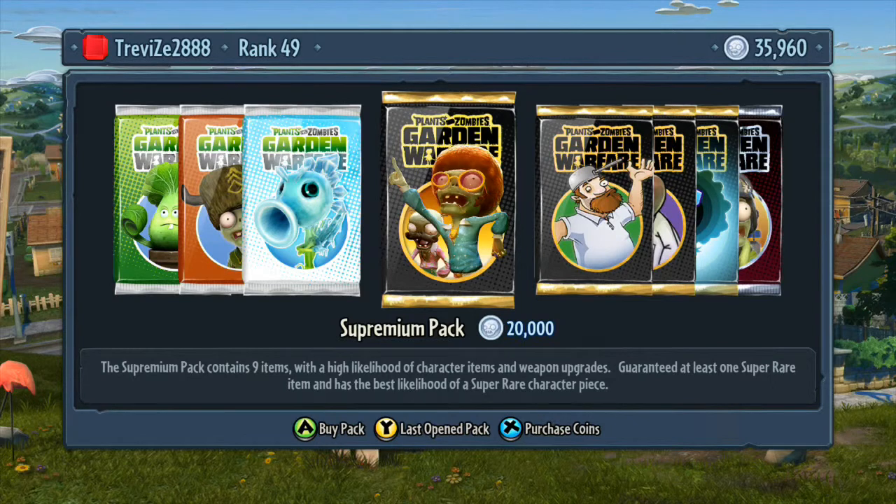The Supremium pack contains nine items — character items and weapon upgrades — and it's guaranteed to have one super rare item with the best likelihood of a super rare character piece. In my opinion, the Supremium pack is probably the best pack to go for. Save up twenty thousand each time; you'll get character items, weapon upgrades, other bits and pieces, character pieces, and it drops a lot of skip challenge stars, which are quite cool.